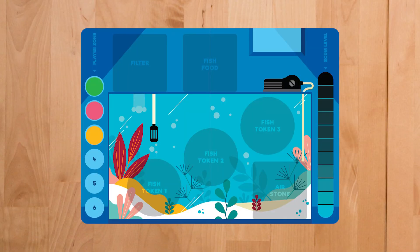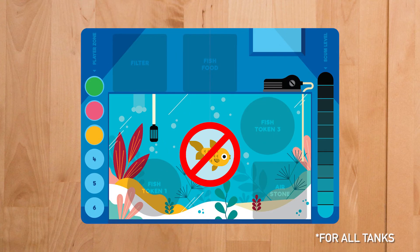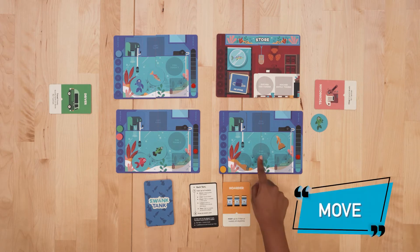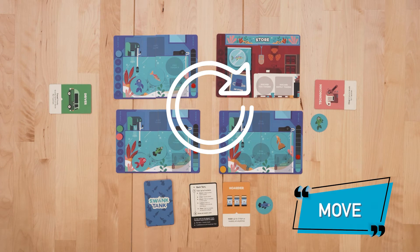Now we can start to play. Remember that a tank must always have a filter, or the fish in that tank must be discarded. For each turn, the player may take up to 3 of the following actions. Move a step to the next tank or store — you can only move in the direction of gameplay, clockwise or anticlockwise.